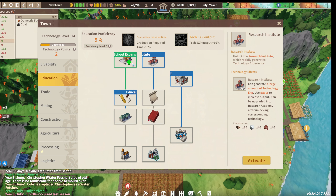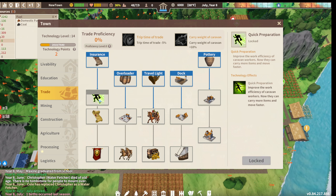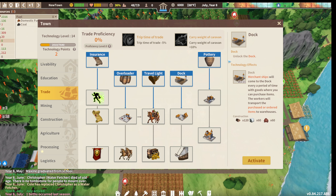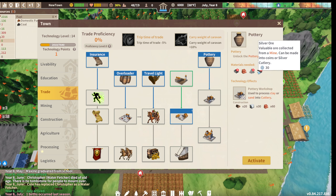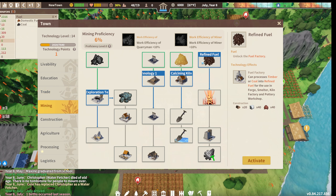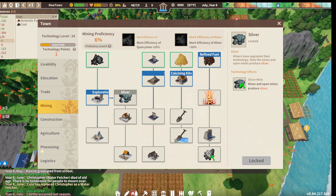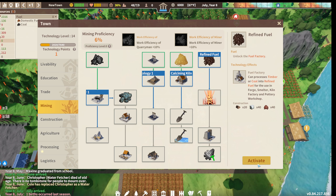We can use paper but we can't make paper yet. Quick preparation is locked. This is all caravan stuff. The dock - I don't want to get that yet just because we could start trading with people then. Fuel factory - refined fuel. Let's get this because we have all the materials to build it. I'm guessing we're gonna need refined fuel for something.